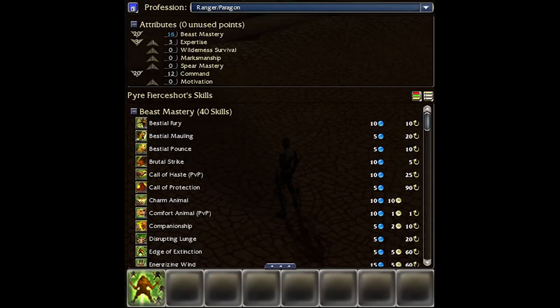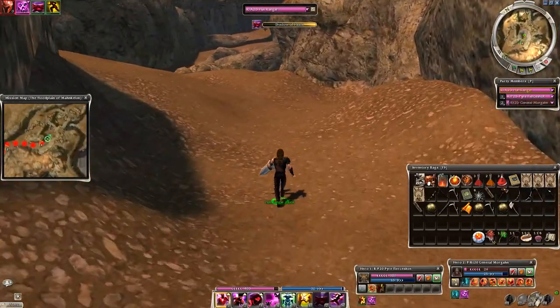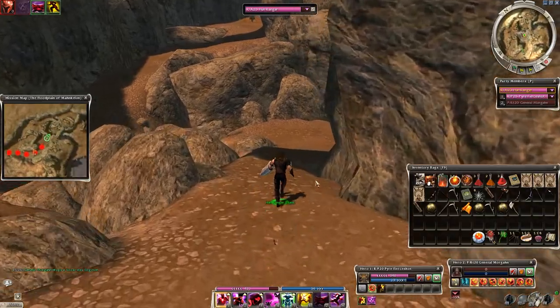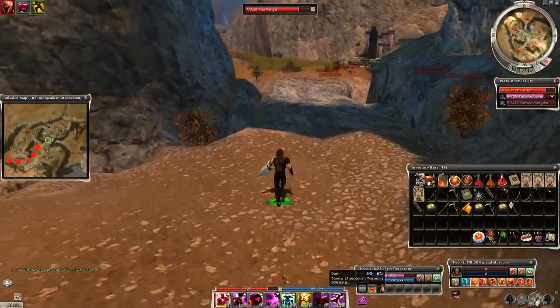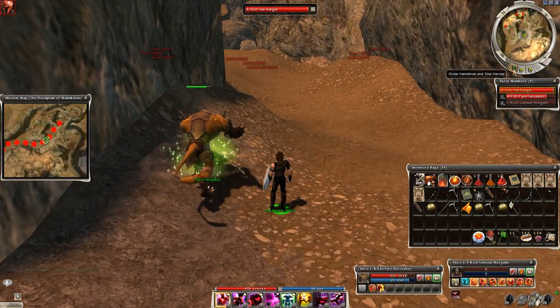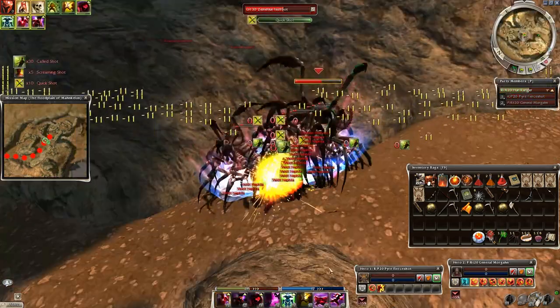Tip number 2: ranger hero support. This is an additional way to decrease the farming time. Most of the builds can kill the spiders fast, but the boss has a lot of HP and killing him takes much longer. To solve this problem you can bring a ranger hero with Edge of Extinction — a great skill to deal hundreds of damage. Place the spirit at the same spot where you would start the Shadow of Haste trick and when the small spiders die, the boss will die as well.